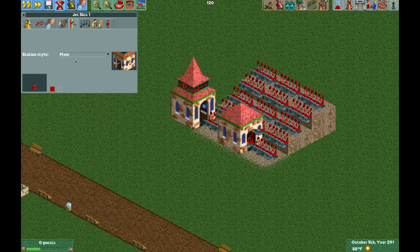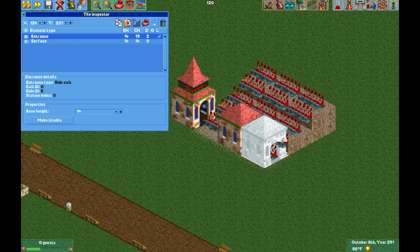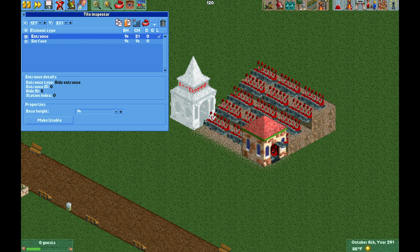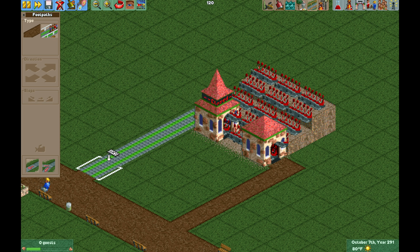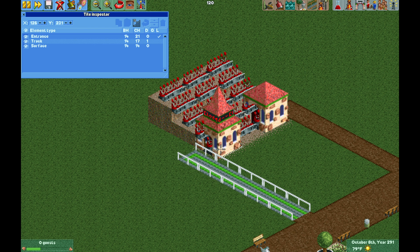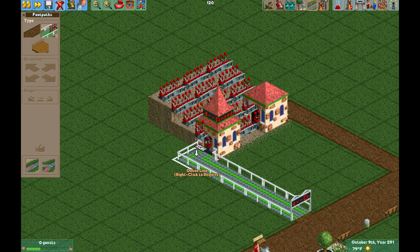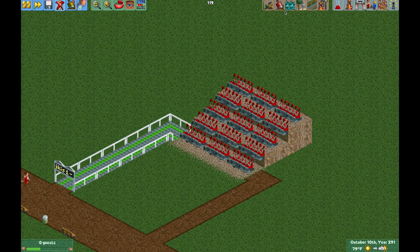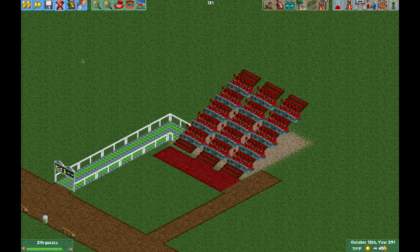Now I'm going to move the entrance and exit buildings using the tile inspector. I'll copy the exit building, paste it, click make usable, and delete the old one. Then move the entrance as well — I suppose I could have just put the station right in the middle and avoided all of this. Now here is the entrance and exit path. I need to use the tile inspector because the entrance building needs to be below the track — that's why the queue path wasn't connecting. Now I can make the entrance and exit buildings invisible, then lower the land and build some paths underneath the seats to make it look like a staircase in the theater.